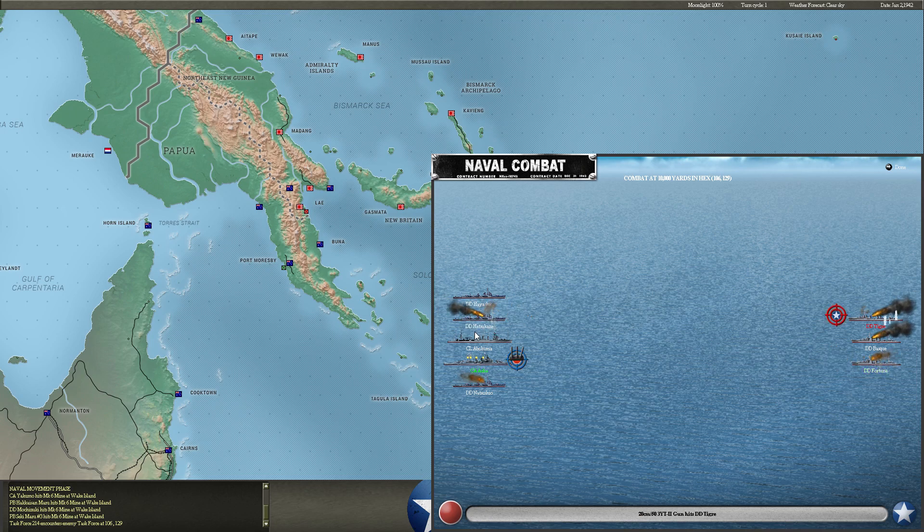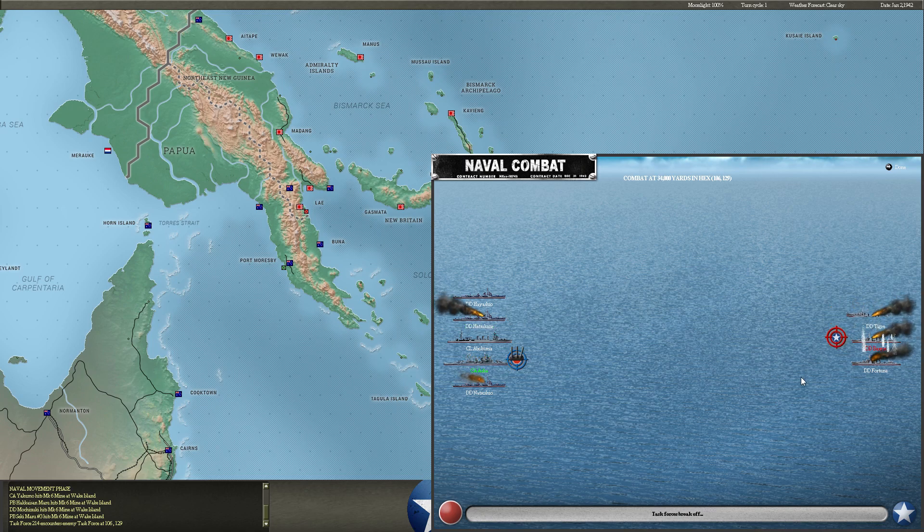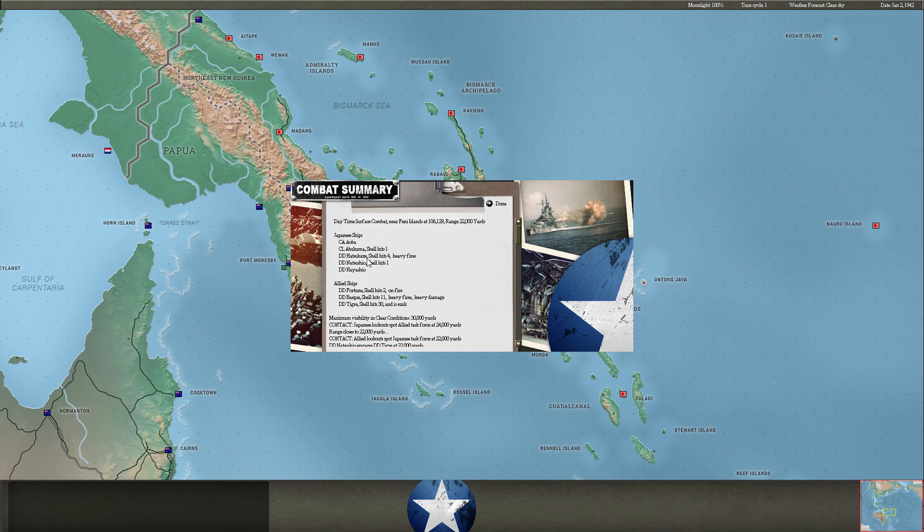Heavy fires on the Hatsukaze. These destroyers are in pain here. Definitely doing some good damage to my ships, sadly. But I think the Tigre is going to go down — yep, there she goes. We sink the Tigre, and there are heavy fires and heavy damage on the Basque.